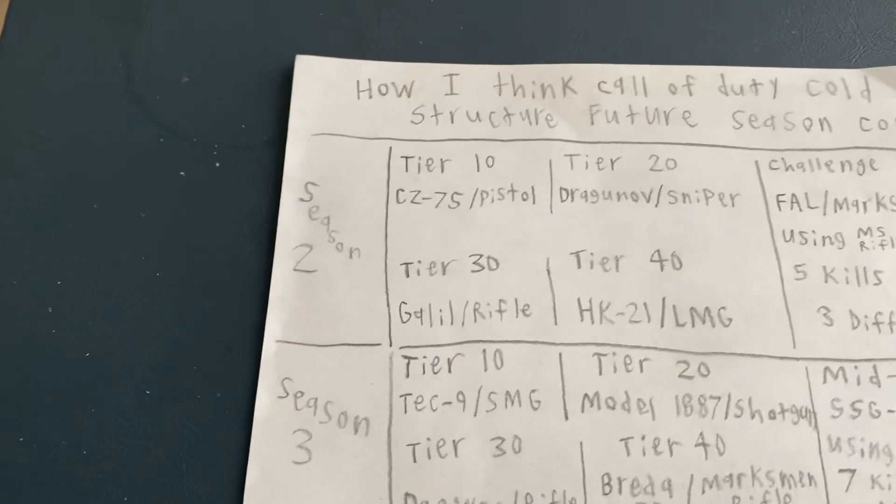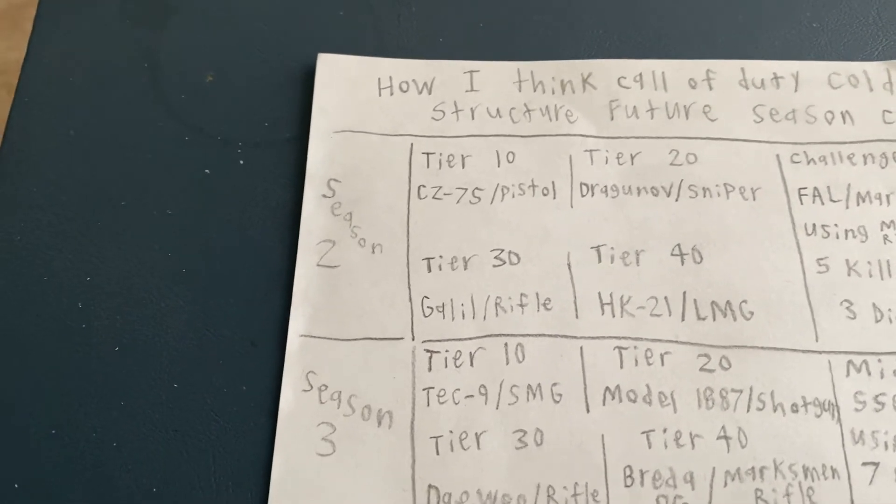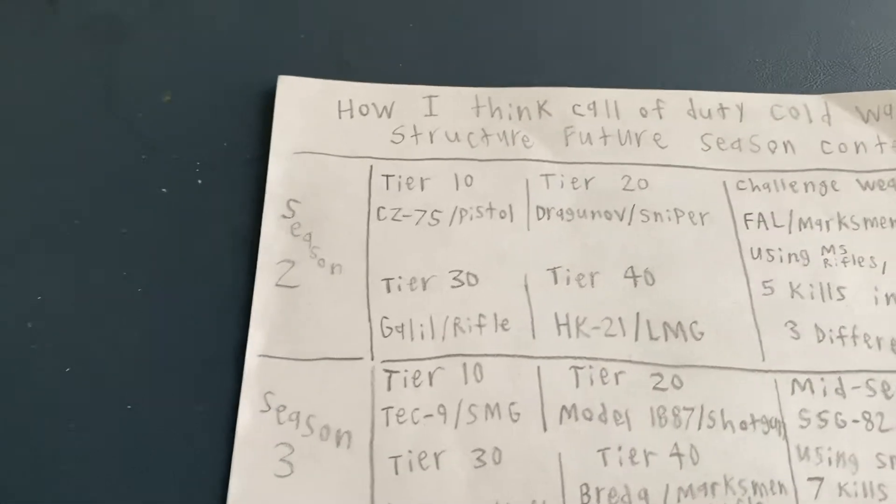That's how I want it. The Glil is going to be the rifle — I hope it's going to be really good. There's been a lot of leaks about it and it has 35 rounds, so that's a good thing. Also, make the Dragon off have 10 rounds, don't do 5.